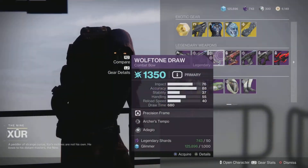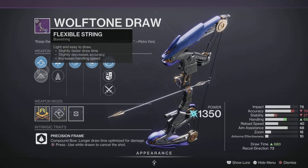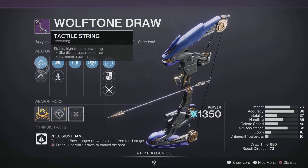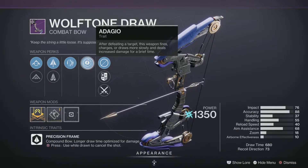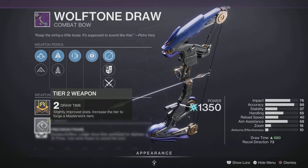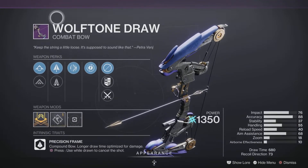Next up is the Wolftone Draw combat bow — 680 draw time Precision Frame. It comes with Tactical String and Flexible String, Fiberglass Arrow Shaft, Archer's Tempo — draw time decreases after every precision hit — and Adagio, which causes the weapon to fire and draw more slowly after defeating a target but deals increased damage. It's a fantastic roll, maybe a few perks away from a god roll, but it's Arc 3.0 compatible so it'll pair perfectly with your Arc build. Pick it up and add it to your collection.